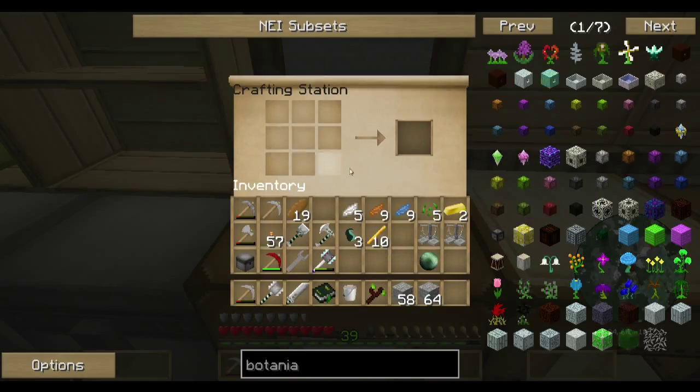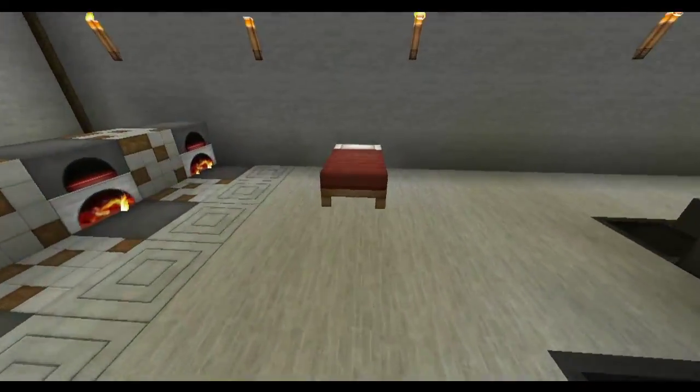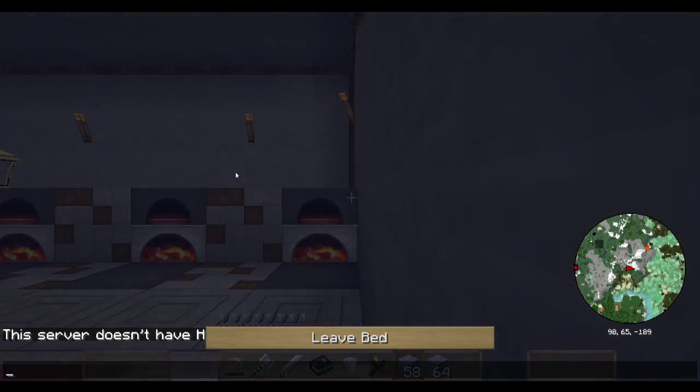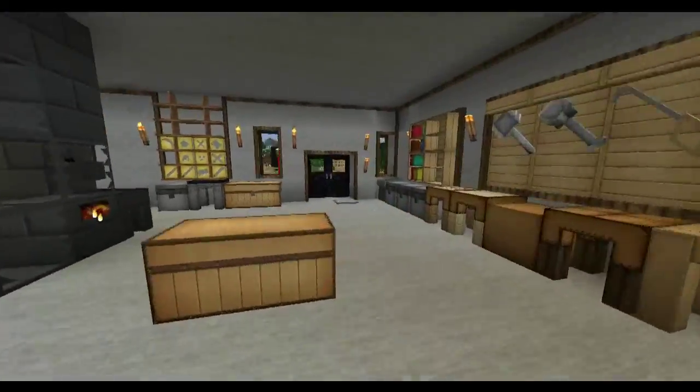I've got the Ender Pearl to make the Mana Pearl, and Living Rock is back at the Botania stuff. It's night time, so let's quickly rest and start a good Botania day with early morning.